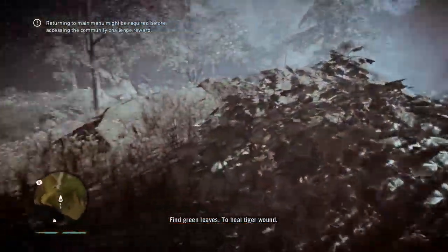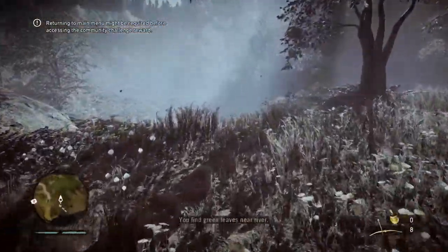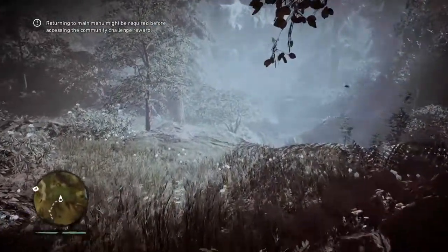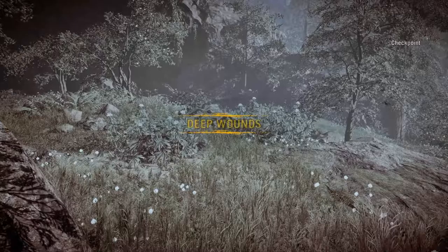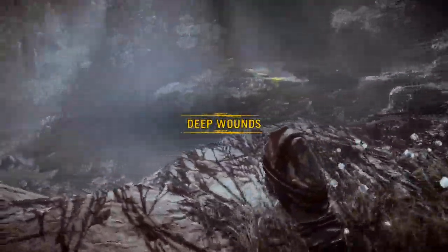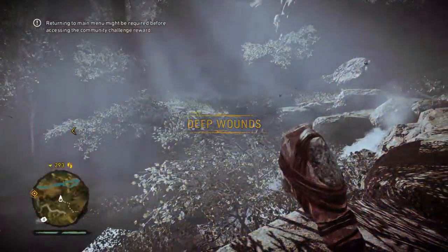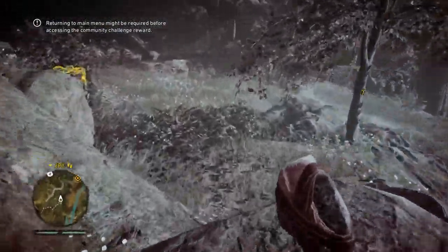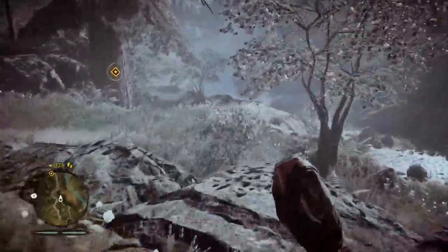Find leaves to heal tiger wound. Here we are, these are what we need. Let's keep our club just in case. Deep wounds. There's something over there. See, here we are, but they're just the conventional old vines.